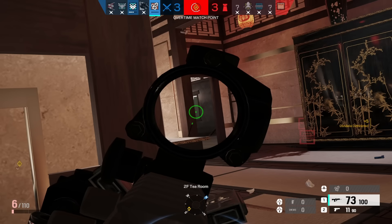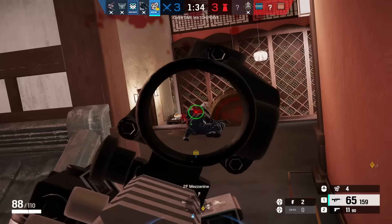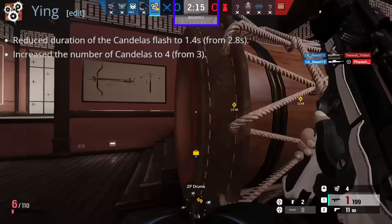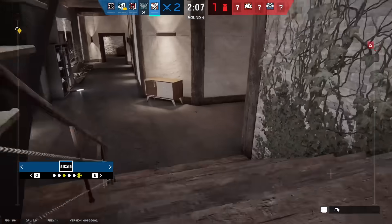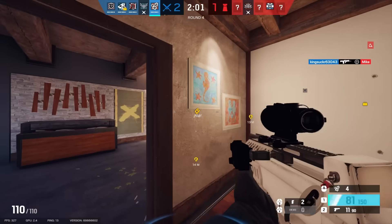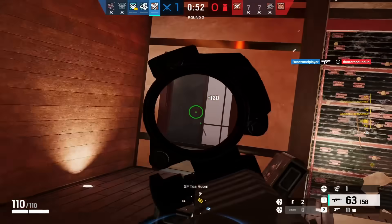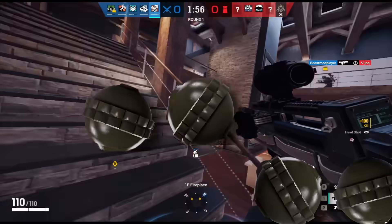In Operation Demon Veil, Ying received a major buff — Ubisoft gave her an additional candela but lowered the duration of the flash effect to make it less annoying to deal with. Having access to four candelas that can blind an entire room is undoubtedly strong. As LMGs became more prevalent in subsequent updates, Ying was in the perfect position to capitalize on the meta. Nowadays, Ying is considered one of the best attackers in the game, primarily because of her access to so many candelas.